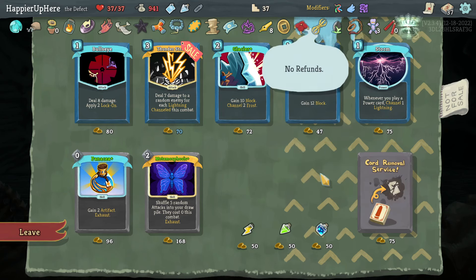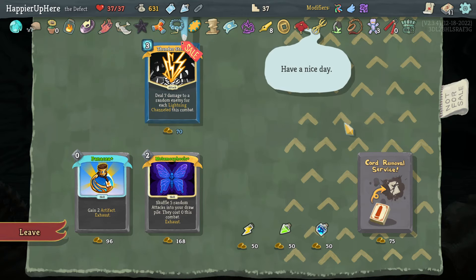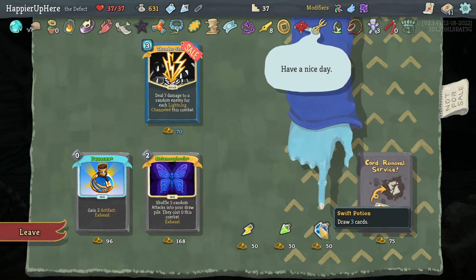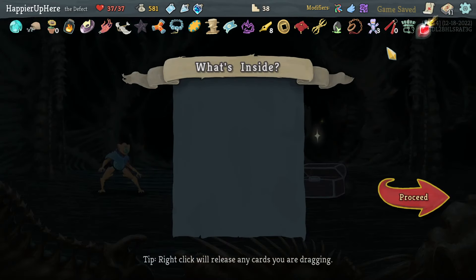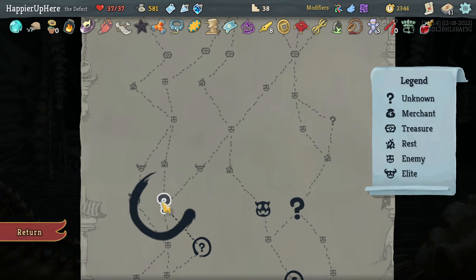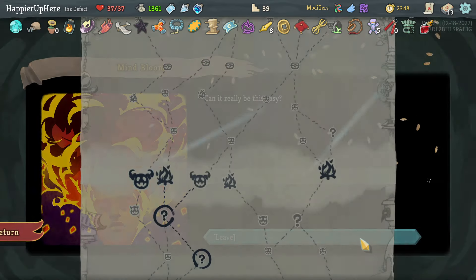Let's also take Glacier, Storm, Leap, Bullseye — that's pretty much it. A Swift Potion in case of emergency. Blood Valve — at the start of each combat heal 2 HP. That gives me five curses. I was able to get the curse modifier. The Normality events might be a little annoying though.